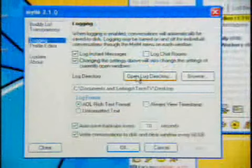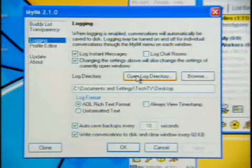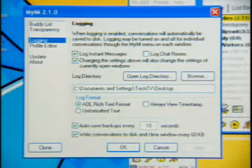One feature that I love about this is it allows you to log your AIM conversations — that's a really nice feature. You keep track of them automatically. So if anyone's having a heated discussion with you, you can bring it up and say 'look, you said this.'